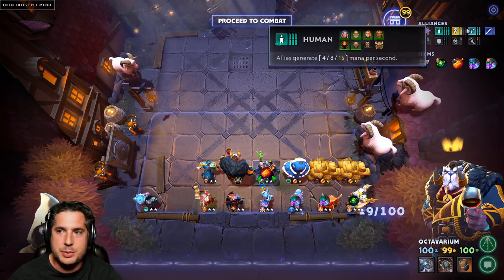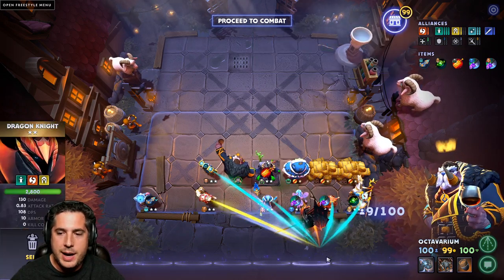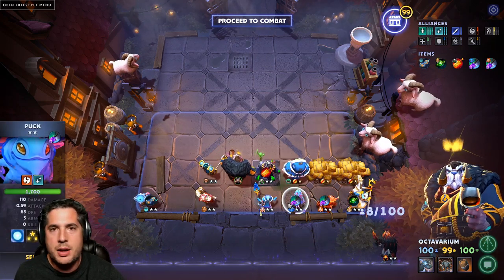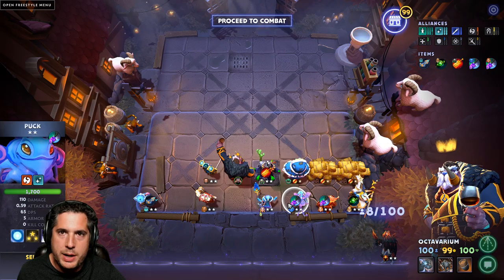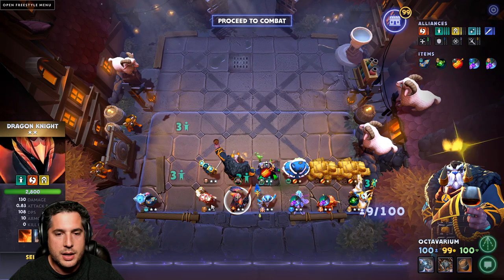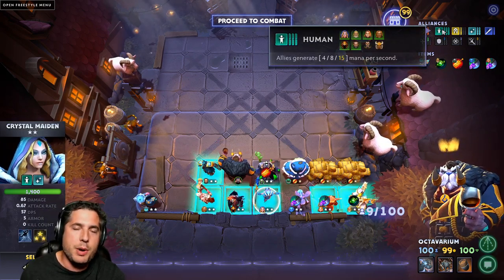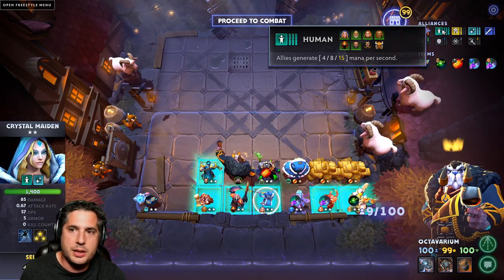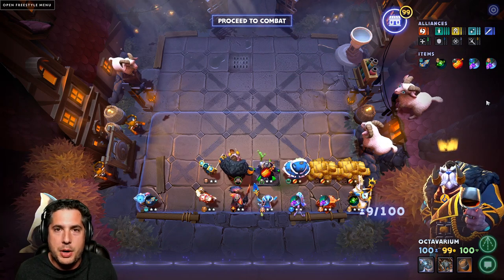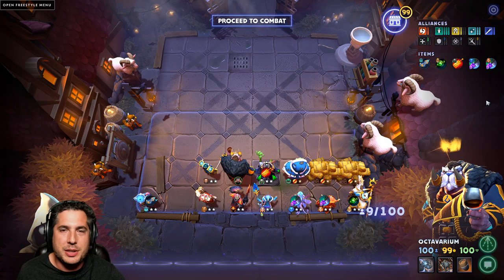I've seen nothing but success with six humans, six mages, and then splashing in those dragons at the end. Dragon Knight would be the last one in because even as just a standard unit, Puck with just the Mage Alliance does an incredible amount of damage with Illusionary Orb. You add in DK, you're activating Dragons, and obviously activating three — Lycan would come out and you'd replace Lycan with DK as your sixth. A truly phenomenal build, one that I've been winning games with and one that I hope you guys find success with as well.